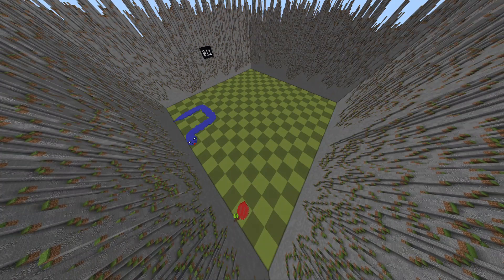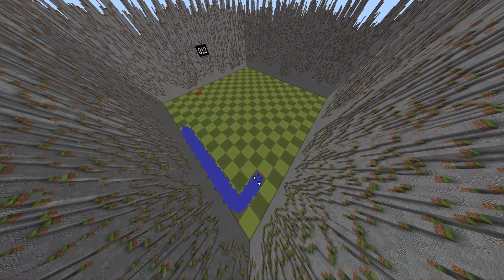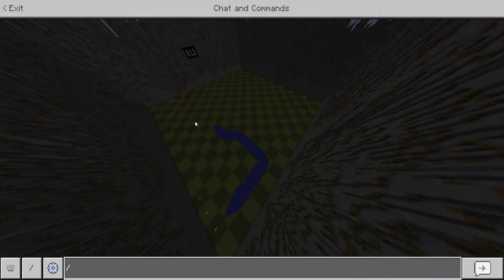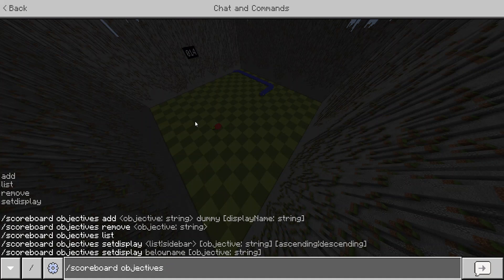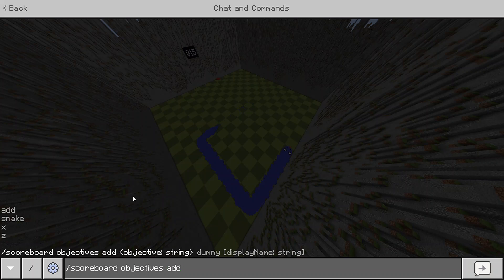The best way to learn how commands work is to just play with them and learn on your own. So if you have some free time, go through and start playing with commands. For instance, you could do a scoreboard command and just read what it says. I know it can look overwhelming, but take it step by step. Here, the first thing it says is 'objectives', so I just type that and it narrows it down.